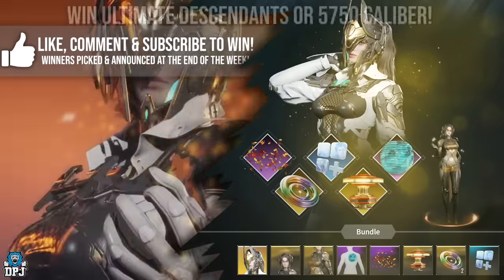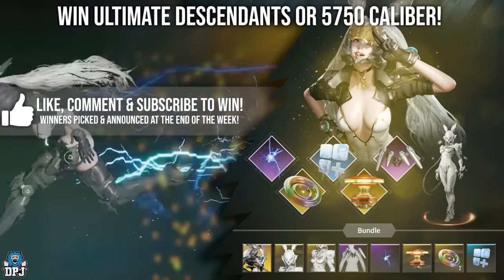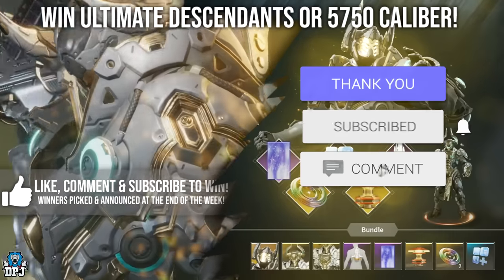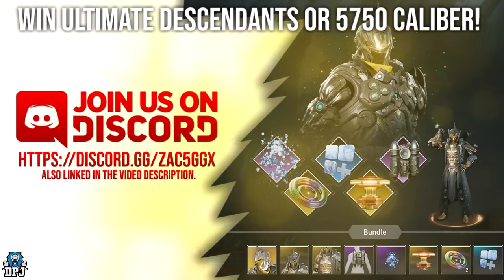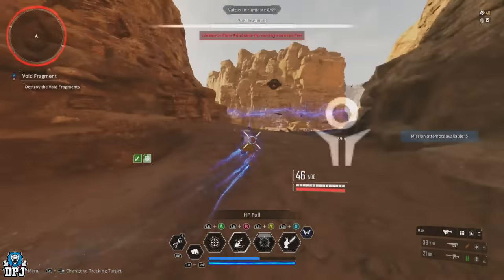How's it going guys, my name is DPJ and I'm giving away ultimate descendants or the equivalent in caliber. To win, drop a like on the video, leave a comment down below, and make sure you're subscribed. The more I see you on my channel, the more of a chance you have of winning. Winners are picked and announced at the end of the week — good luck. Also join my Discord, link down below, for even more giveaways.